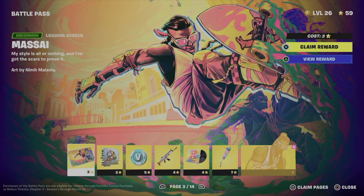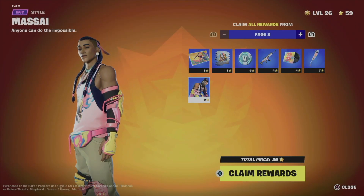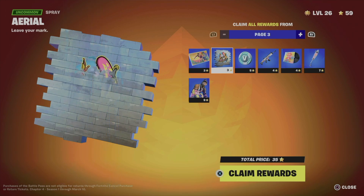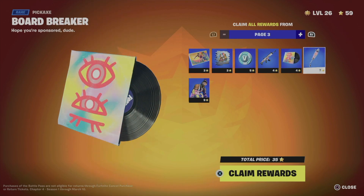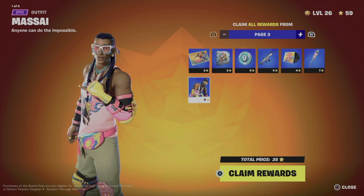Moving on to the next page, I can see all this stuff. You need enough battle stars to claim everything. Going into Claim Pages, I can see that to claim all of this the total price is 35 battle stars — which means I can claim it all.